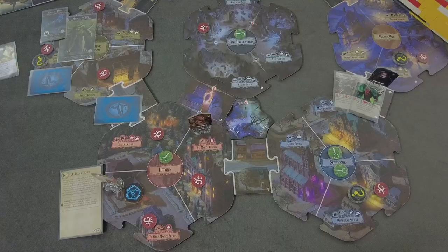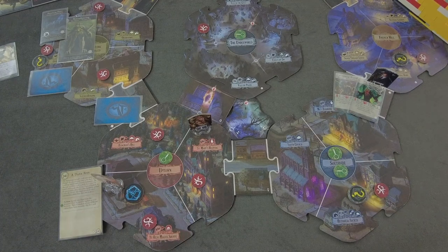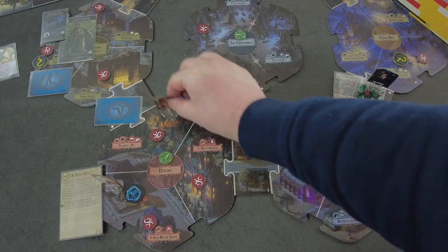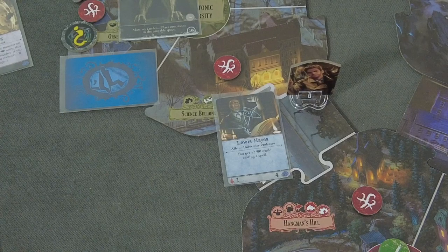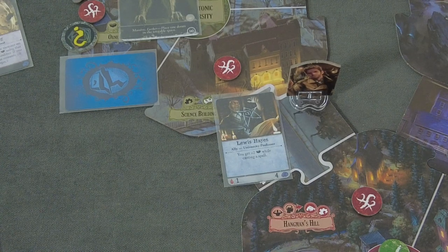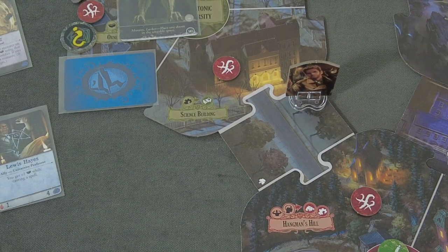Now I'm really torn between moving here or moving there to grab myself the ally. It is an action - so I had to move in here. But I think we want to get rid of those allies because they keep hammering us. So he's moving two spaces over here. With his second action he's going to flip over this bystander - Louis Hayes, a university professor. You get plus two while casting a spell - this would be the perfect ally for Agatha Crane. He will take him for sure. That's already his two actions: he moved and he flipped.